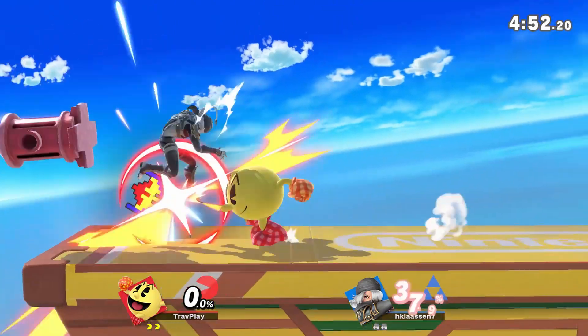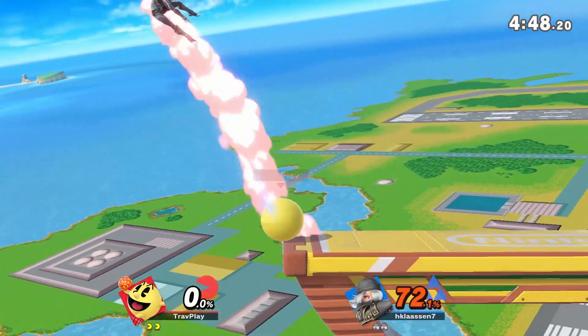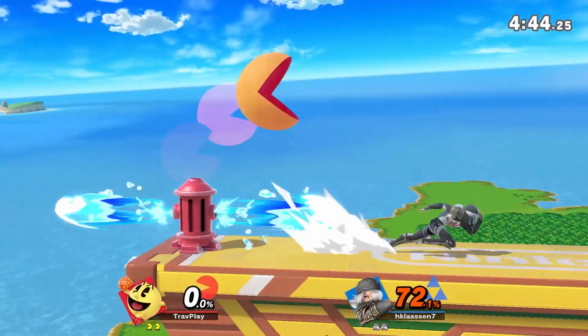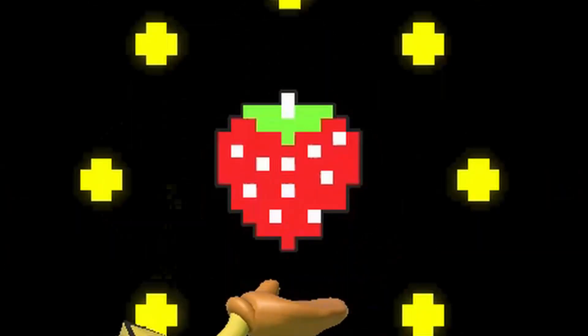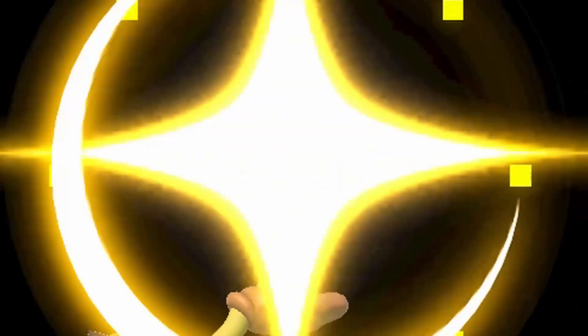Also, each item can be re-caught once and reused. And Pac-Man can even pocket the item if he wants, allowing him to attack and then bring it out again whenever. Pac-Man's cycle goes through this order: Cherry, Strawberry, Orange, Apple, Melon, Galaxian, Bell, and Key. You need to have a general idea of how each of them work so you can respond correctly.